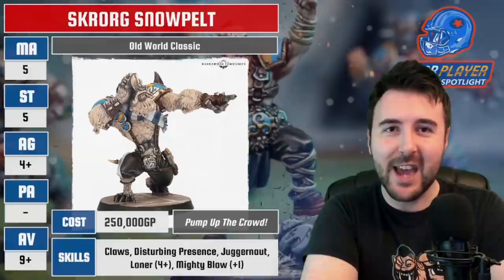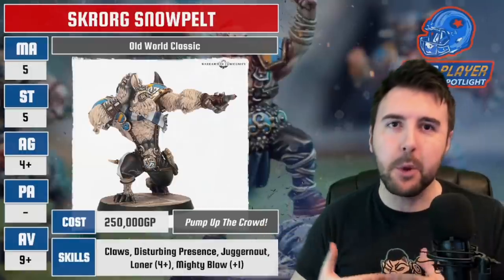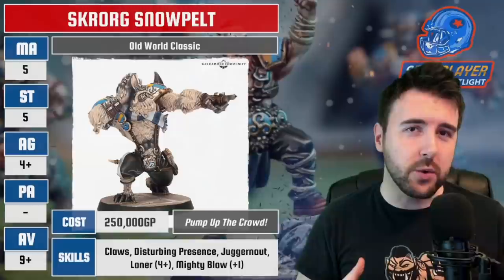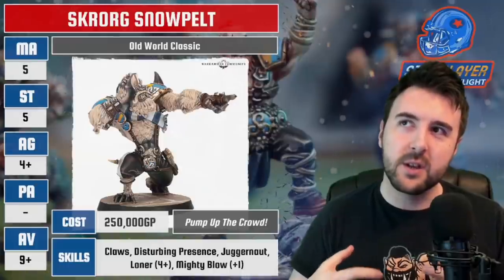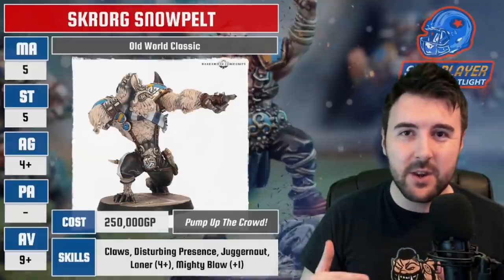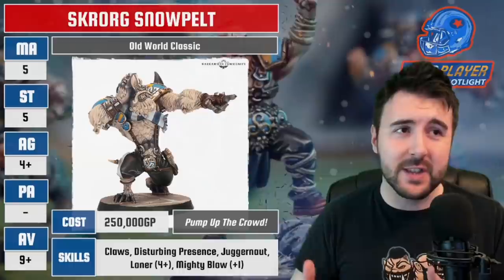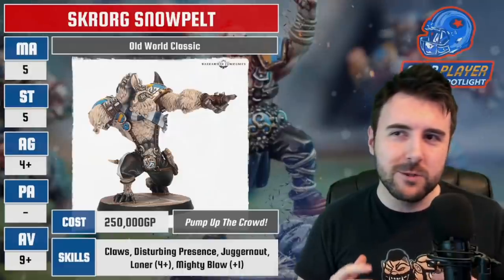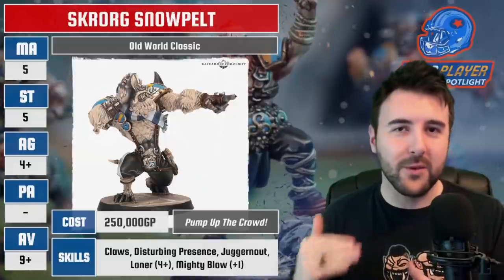Yetis normally have Frenzy — you take a block, follow up, block again. This guy does not have Frenzy. What he does have is Juggernaut, which is a really interesting combination, because normally you'd want Frenzy and Juggernaut together. If you're Blitzing with a Frenzy piece, you get to turn both down into a push, enabling you to follow up and make another block with Frenzy. Skrog Snowpelt is too chilled for that. You're only going to get a combat skill benefit if you Blitz, and you'll miss the follow-up block from Frenzy.